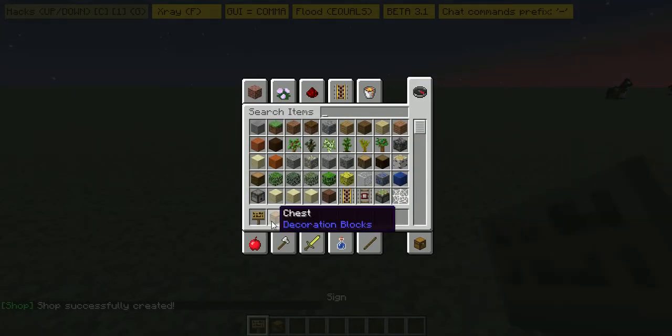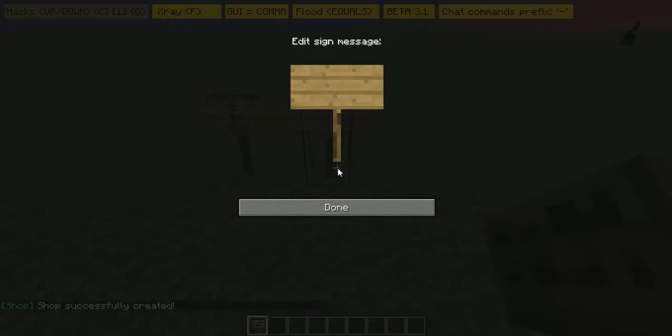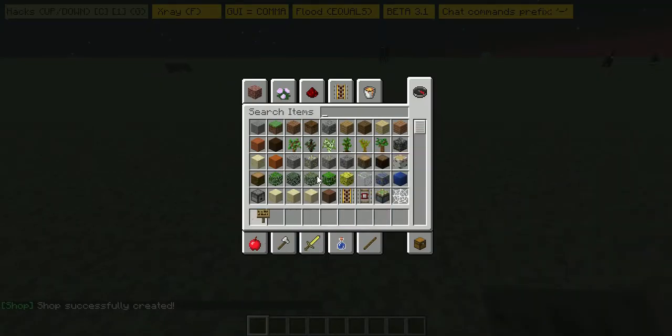Let me just get rid of that chest and put down another sign so I can copy this admin shop to show you it.